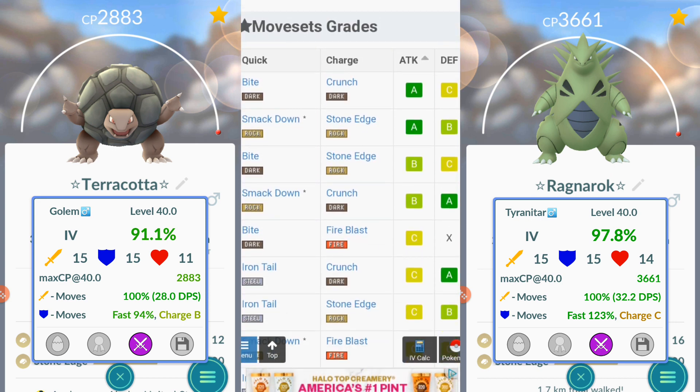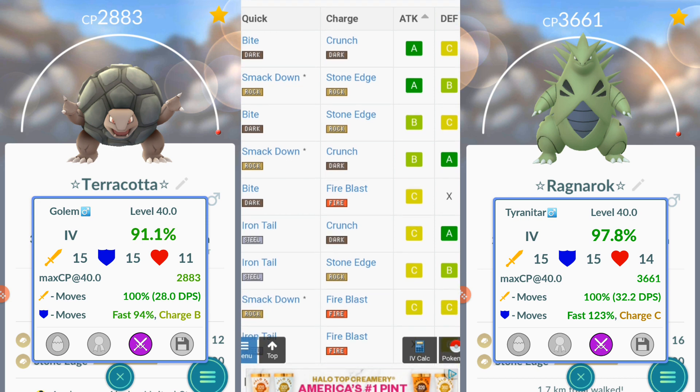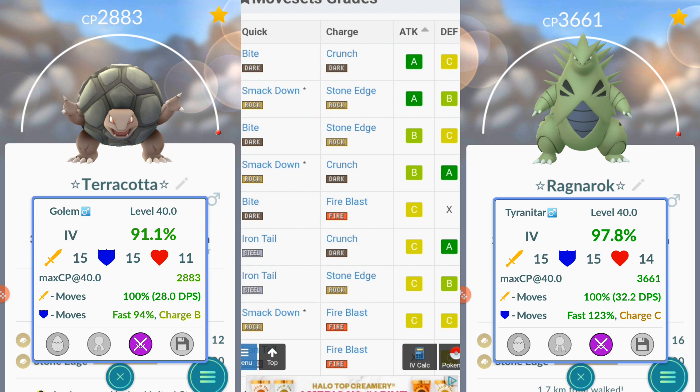Now for defensive — what is the best defensive set to have on your Tyranitar for a gym? I wouldn't recommend dropping Tyranitars in gyms because you're just going to get punched and shatter like glass, but if you must: Smackdown and Crunch is what you want, period. If you have Stone Edge, they're going to take you out with a Machamp before it can probably even get that Stone Edge off. Crunch will be continuous and make the opponent use more potions, while Smackdown is just doing massive damage. That is the best defensive set.